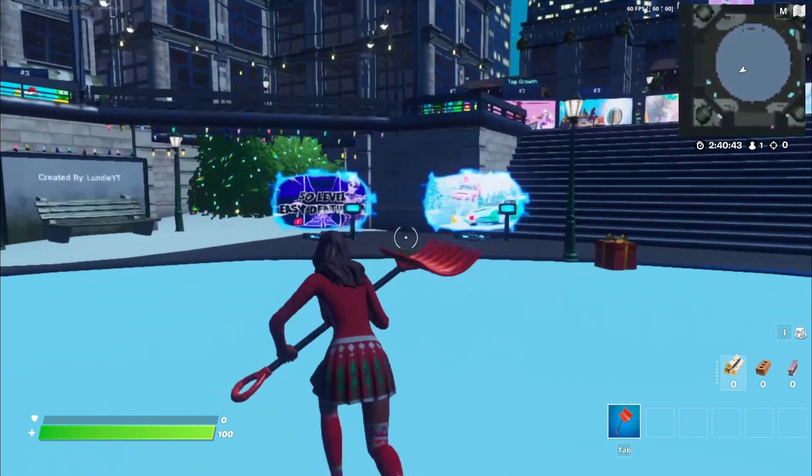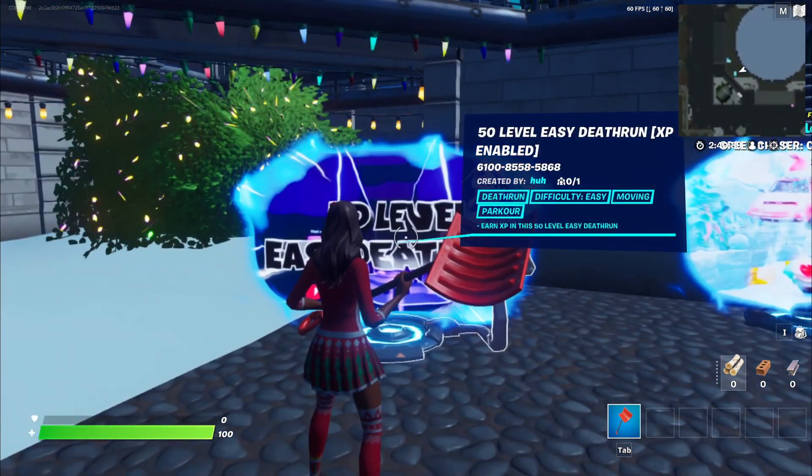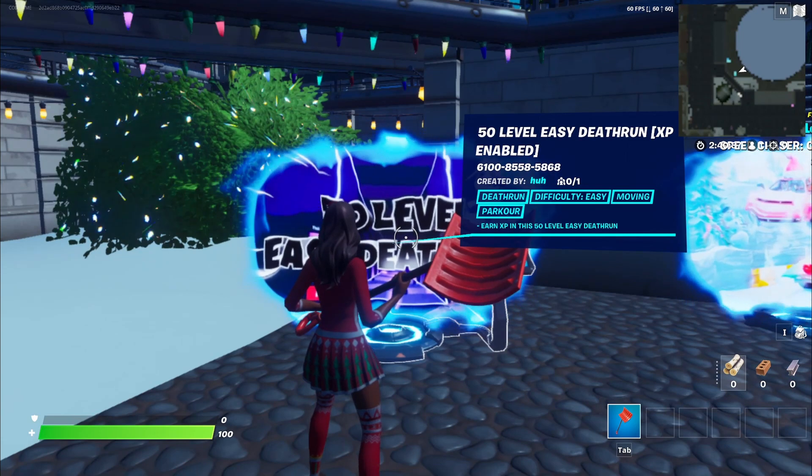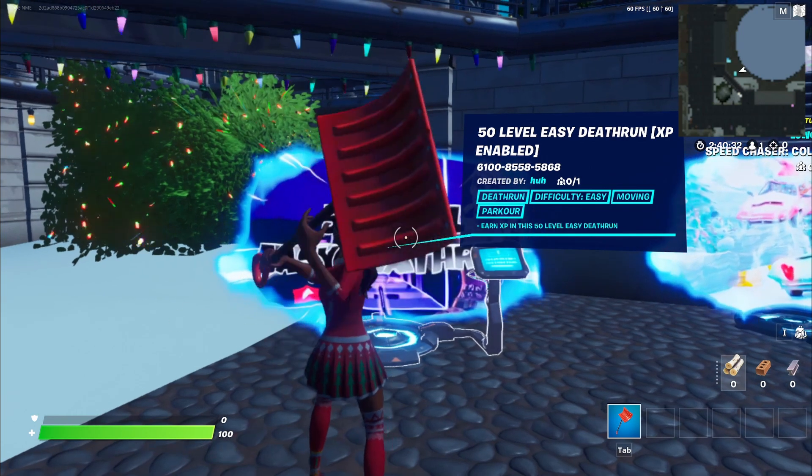So guys, once you are in Creative, you want to go to this island right here. You can see the code right here — if you can't see it, the code is 6100-8558-5868. So you guys want to load this island.